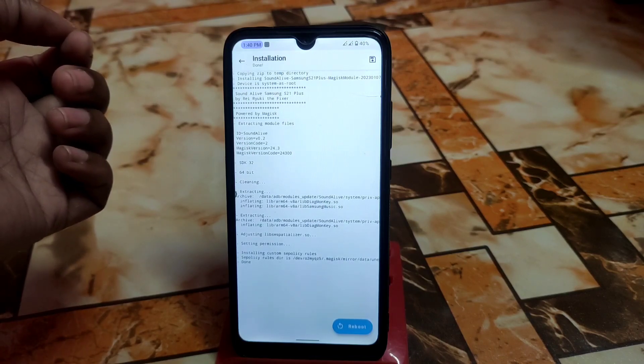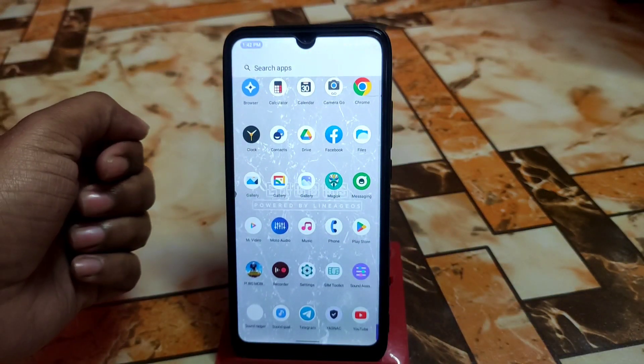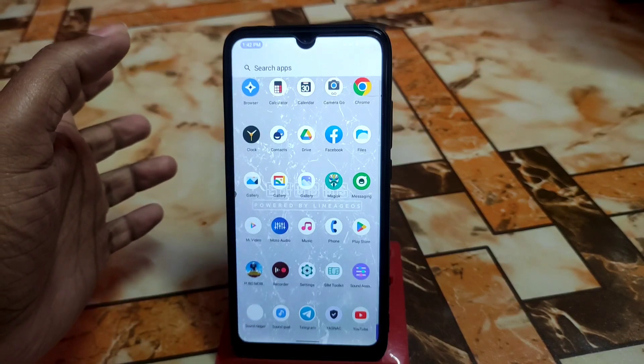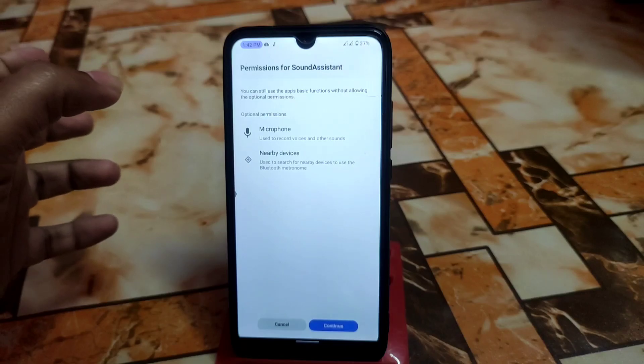I'm skipping the reboot part. The device has now booted. Let me show you the Samsung Sound Assistant, Samsung Helper, and the sound quality features. There are some different things in this port, so let me open the Sound Assistant first.